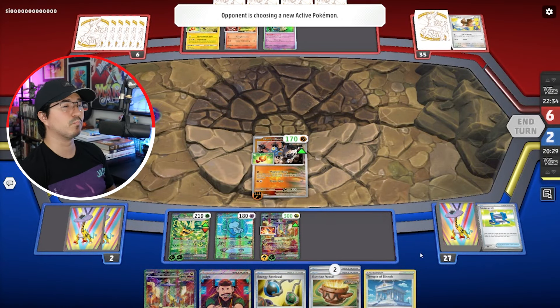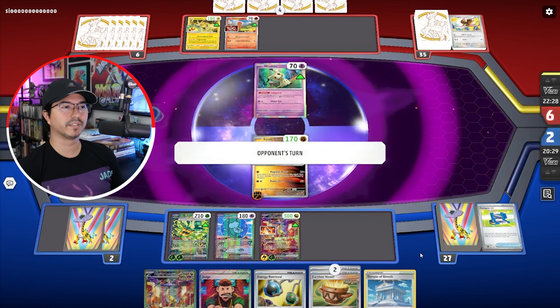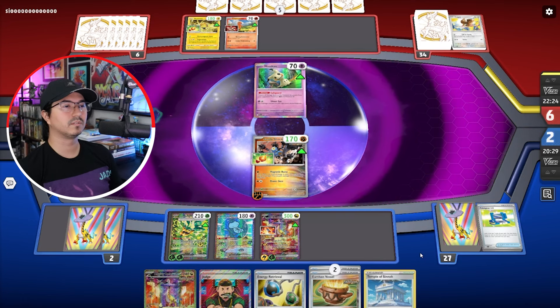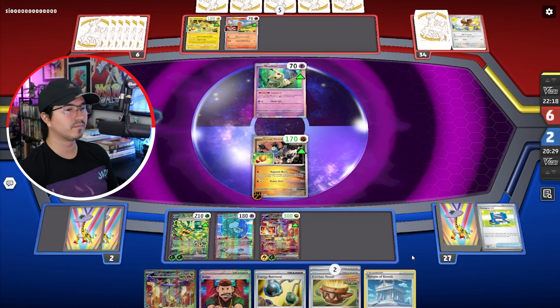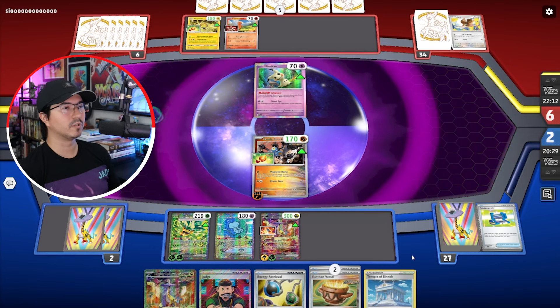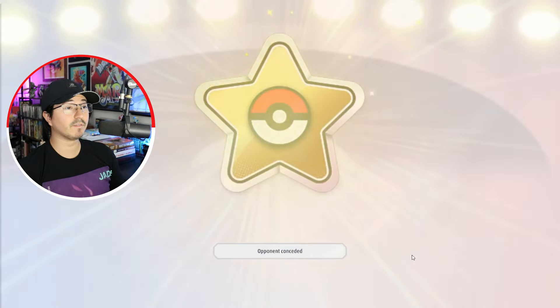Two more prize cards and I'm really hoping he brings up that Charizard, because I could one-shot that with the Ogre Pawn. But also if he has a Neo Upper Energy, I can just use the Temple of Sinnoh. And they gave up — cool!